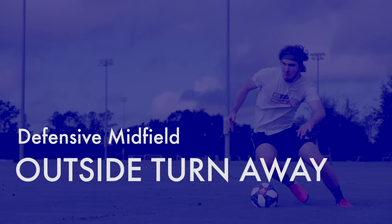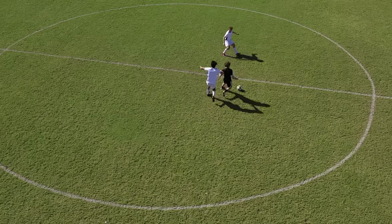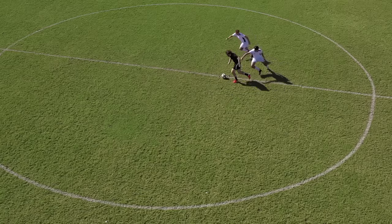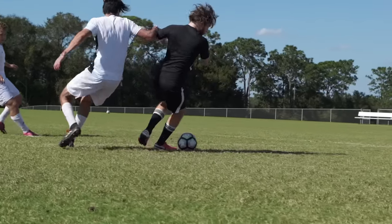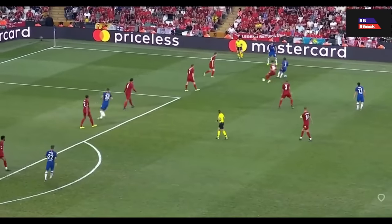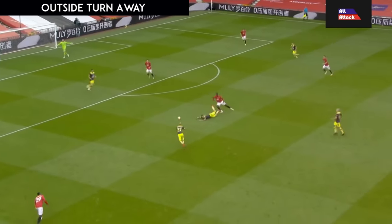Defensive Midfield: Outside Turn Away. When you're dribbling in the middle of the field and defenders start to close you down, use the outside of your foot to stop the ball, then turn away from pressure. When you're a defensive midfielder and you're on the ball, one of your main jobs is to not lose possession in dangerous positions. That's why it's important to turn away from situations where you're probably going to lose the ball.